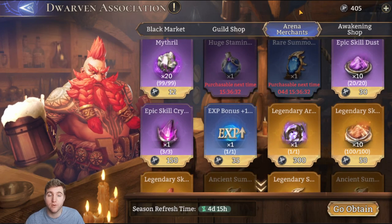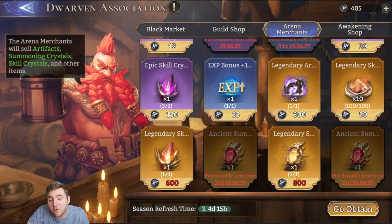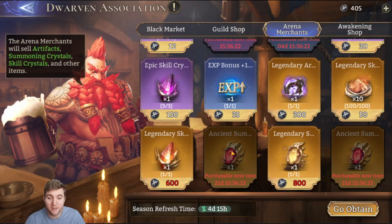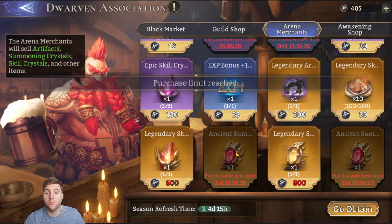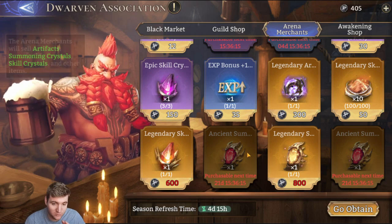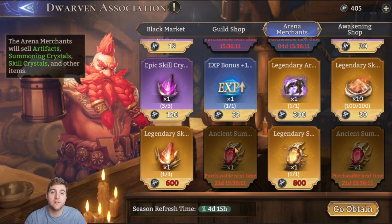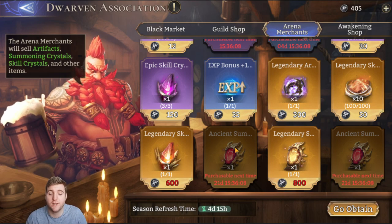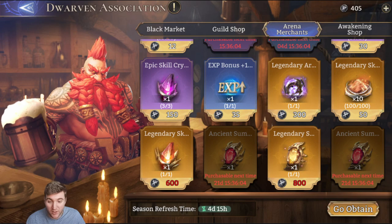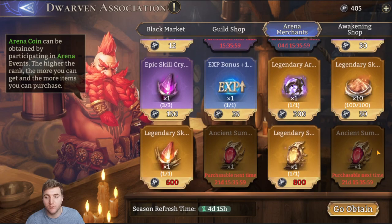You want to buy huge stamina potions, rare summoning crystals, and the whole bottom row. I've prioritized it that way, though I think the safe bet is that the legendary skill crystal is really valuable, as are the ancient summoning crystals. I don't have a pity built at all, which is pretty rough. It's up to you where your priorities lie in the order you buy these things. I'm personally buying the ancient summoning ones because I want the new chaos faction heroes, but I don't think there's really any wrong way to prioritize these six items.